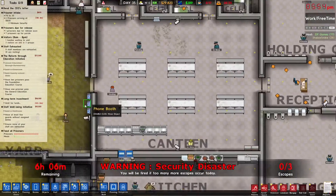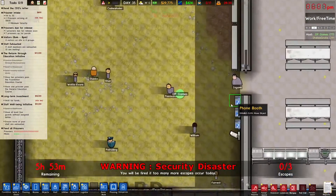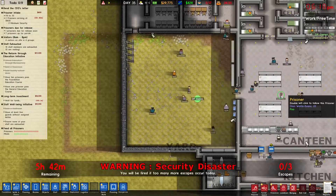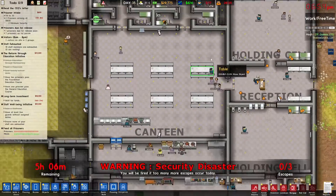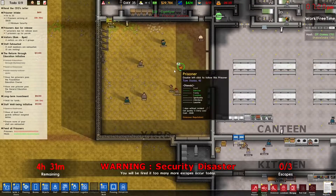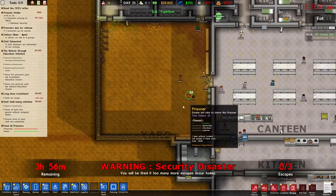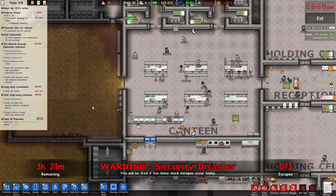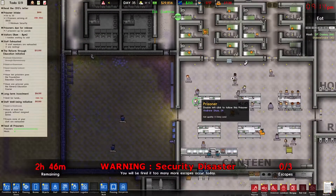We have those three phone booths, all good. I hit sack on the gardener. Does sack mean fire? He just vanished out of midair. Yeah it means fire — there's no separate fire option. Do we need a gardener? He cleans the outside area but that's it. We don't want them to have a nice outside area if they're just going to escape anyway.